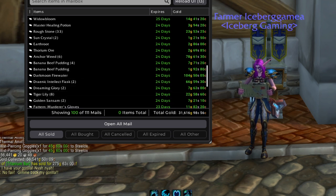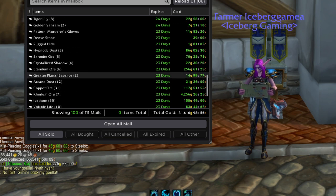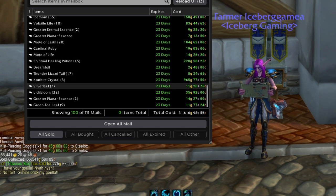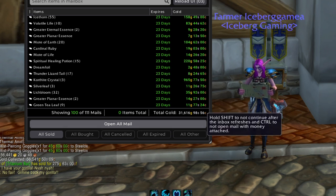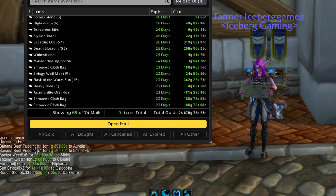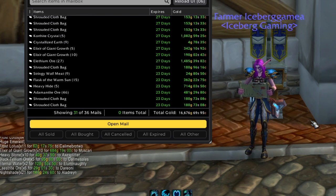Anything else of interest here? I accidentally sold some of my Darkmoon Firewater — that's okay, can always buy more if we need it. Another pattern in there. Some Thunder Lizard Tail — that's very interesting, I think that's from opening the cooking boxes in Stormwind over at Bobby Flay. Let's open up the next 100 here, for the 31,000 gold. And we will have, I think, 11 auctions left after this. Look at that gold rolling in.